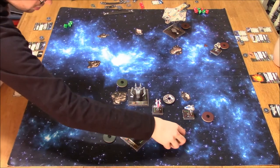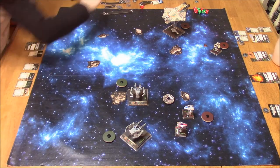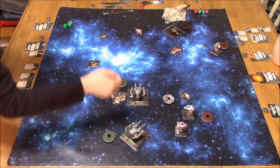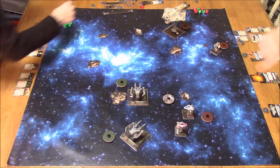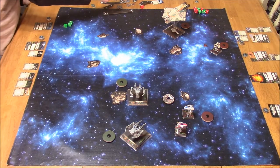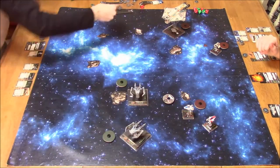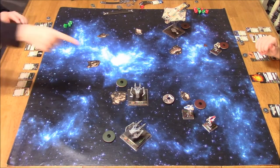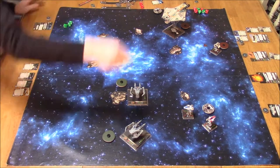He's also got Reinforced Deflectors on the Ghost, so if I hit him for 3 or more damage, he regains a shield — he's able to get hit points back. Part of me thinks maybe I'll save him for last because he's going to tank up so much damage, and the other ships are just going to have their way with me. So again, I was at a loss as to what to do. But if you only have a shot on one ship, you might as well — it all depends on the situation.